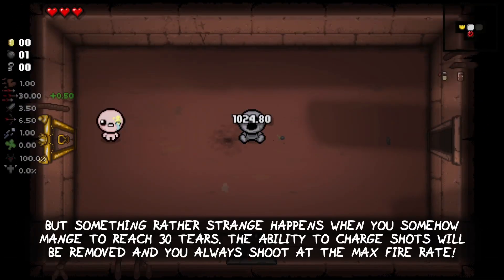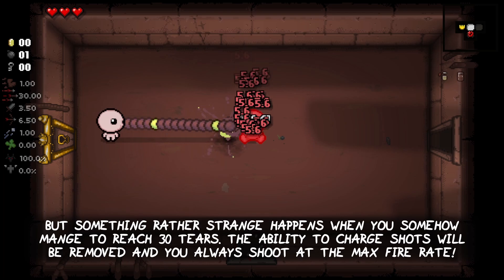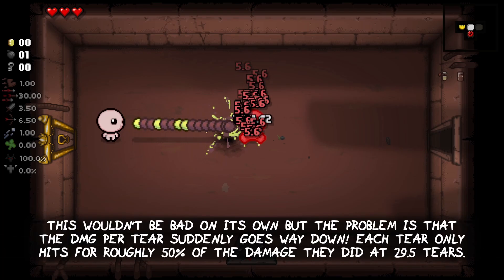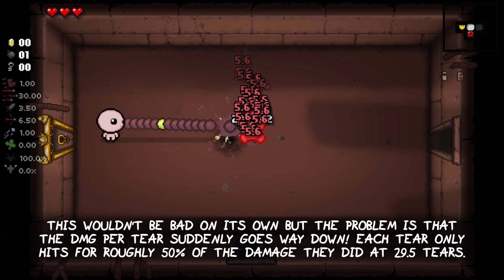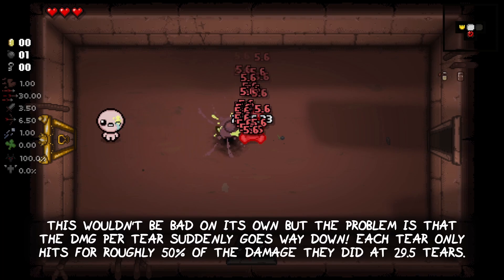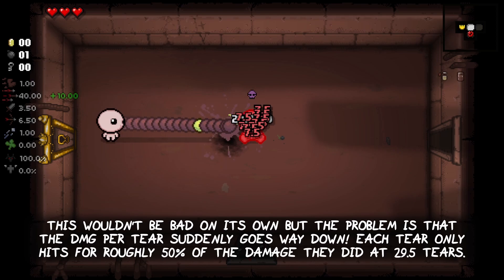Something rather strange happens when you somehow manage to reach 30 tears: the ability to charge shots is removed and you always shoot at the max fire rate. This wouldn't be bad on its own, but the problem is that the damage per tear suddenly goes way down — each tear only hits for roughly 50% of the damage it dealt at 29.5 tears.